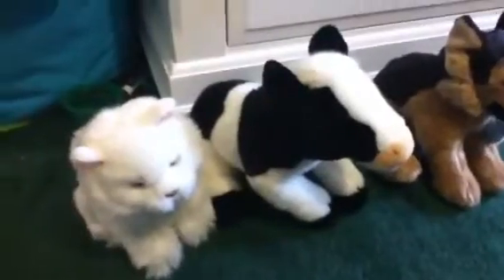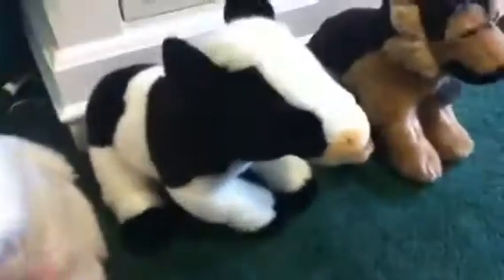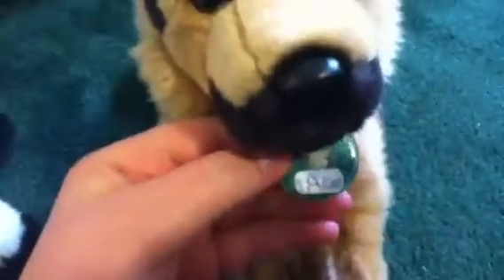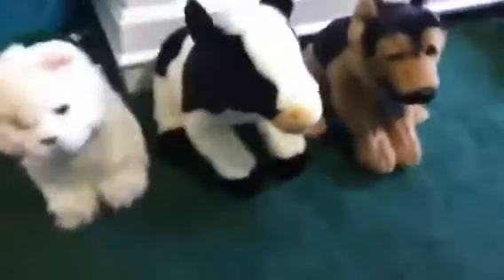These are my signatures. I got the signature Persian cat — there's her W. And then I got the signature cow — there's his W. And then this is the signature German shepherd. I put this little thing on him; my mom got it in the mail. It says Ace, and that's what I named him. Those are my signatures — I thought I had more, but obviously I don't.